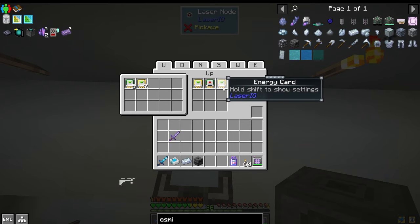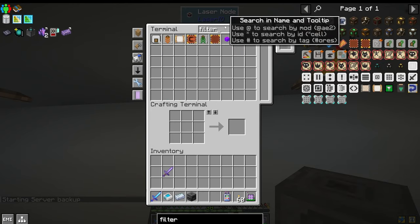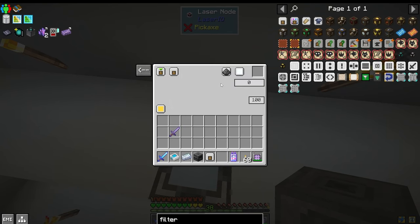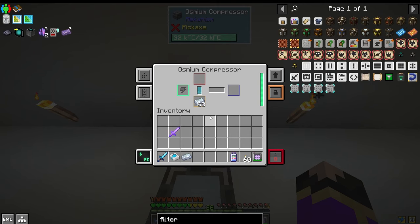We also want an insert on the yellow, but we need a filter — just the basic filter. On that insert, we are going to insert on the basic filter. Insert on the yellow, and we want it to insert Osmium, and boom, it shoots up and fills up that to 64.